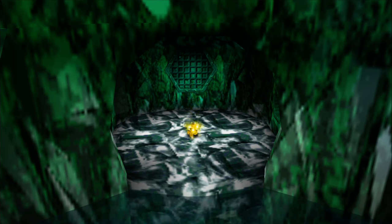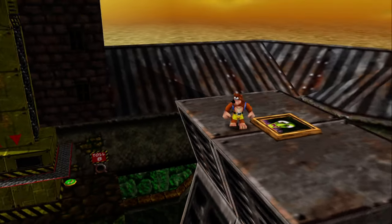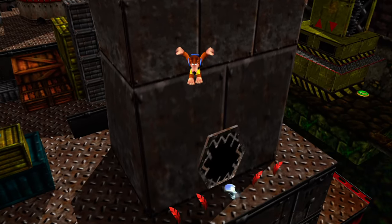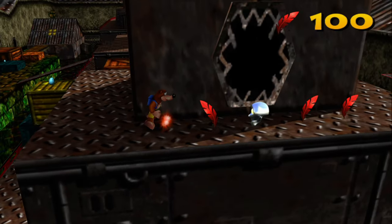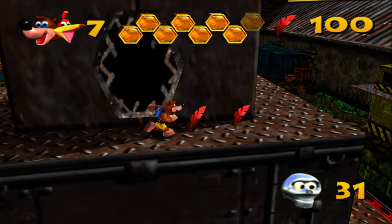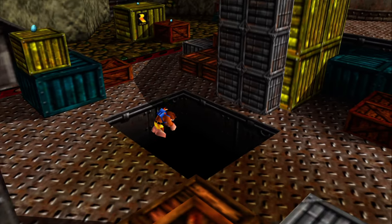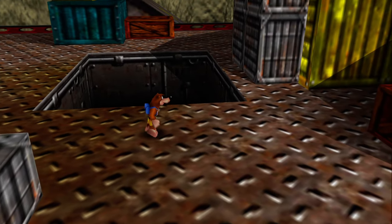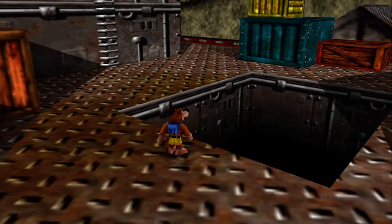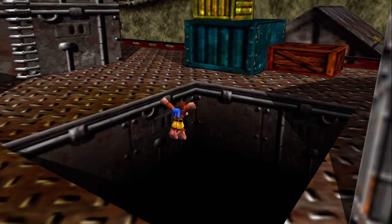Why is this such an annoying jump, Rare? Why was this necessary? But anyway, in the lobby we will actually see a jiggy will spawn - something we can get once we're done in here. There's also a Mumbo Token here. And now it's actually time to finally go to this mysterious hole in the ground - the final room of the Rusty Bucket. The final jiggy. Let's go.